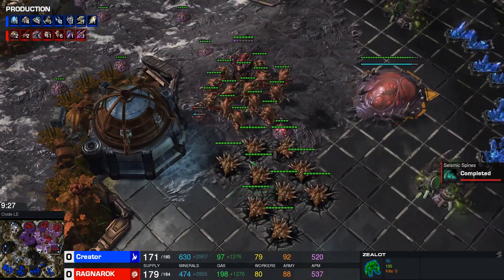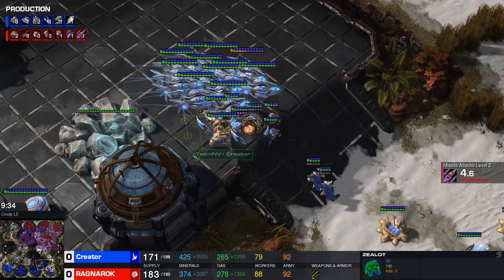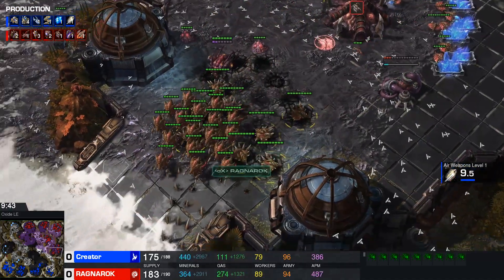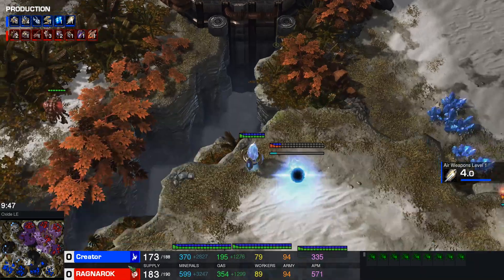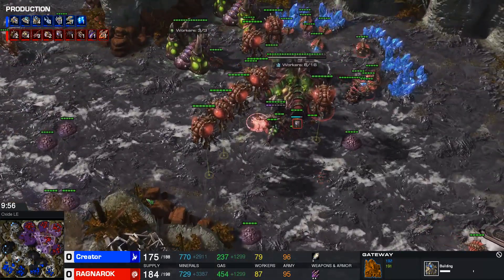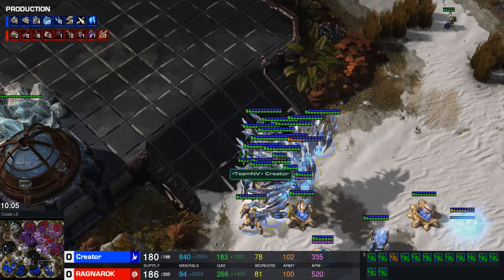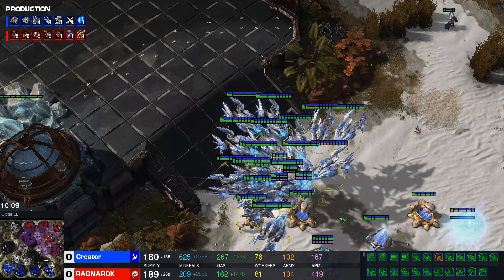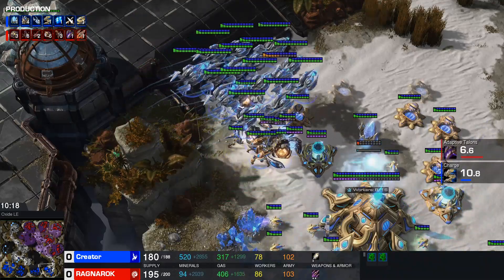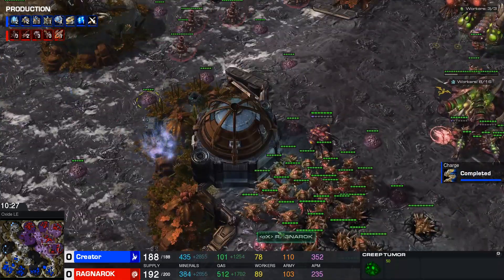Once the vipers are out though, this army is going to be impossible to control for the Toss. Disruptor, void ray, templar is an army that is not easy to control at all, especially compared with the lurker-hydra-viper army. Lurkers are going to be static; all the control comes from the Zerg with the viper-hydra, which works together really well. Disruptors and templar are so slow — it can be really difficult. Disruptors need to be static while casting a spell. This army feels very flimsy even with a lot of void rays — there's no big body to it. Even banelings could be very effective here because there's nothing with that big splash body-blocking them from attacking the templars or disruptors.